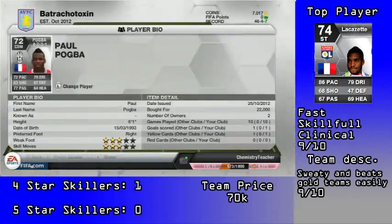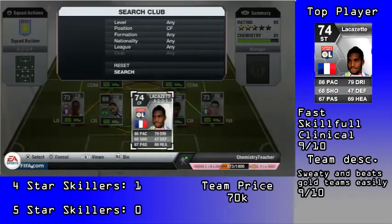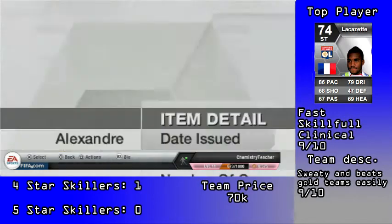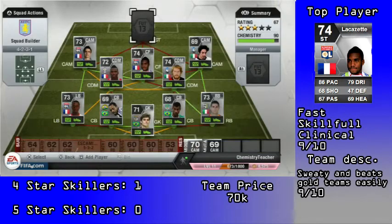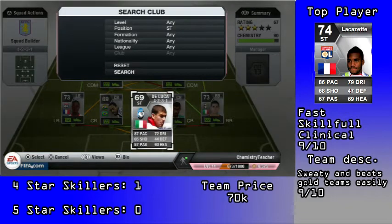The top player on the team in my opinion is Lacazette — he is unbelievably good. You'll see on the banner it says I gave him a 9 out of 10. The only reason I didn't give him a 10 is purely because he cost 37,000 coins, which is ridiculous.